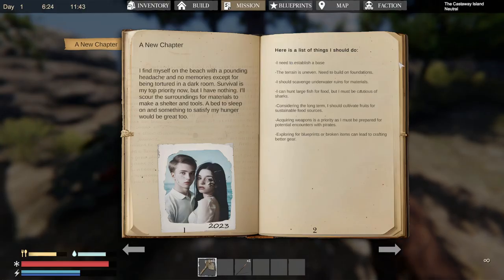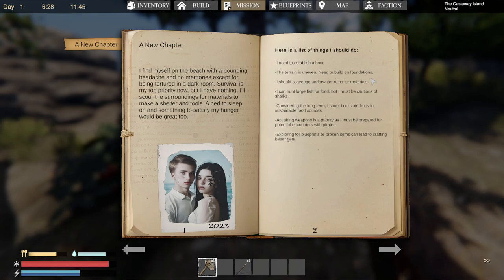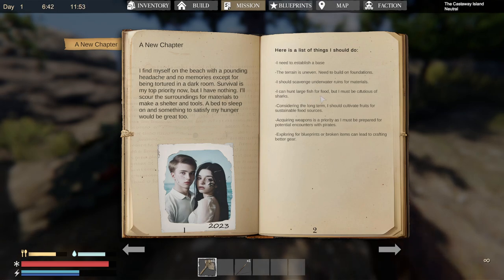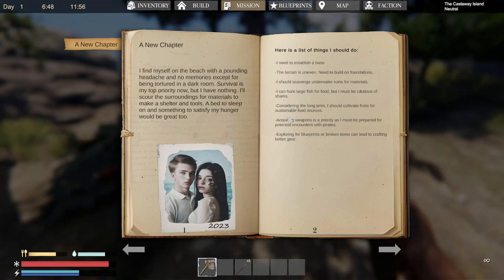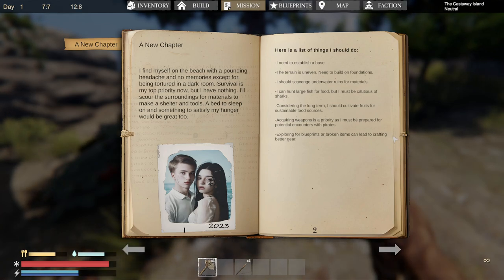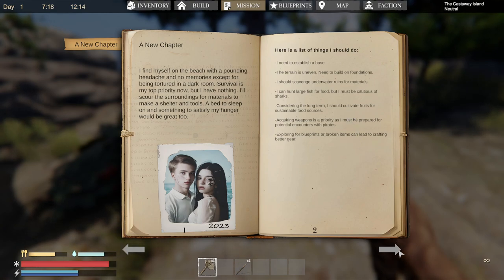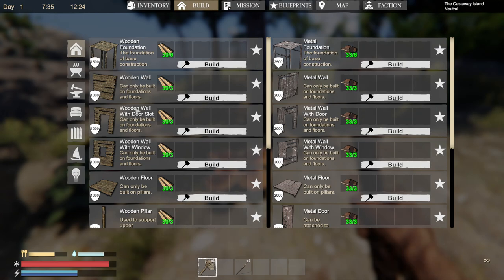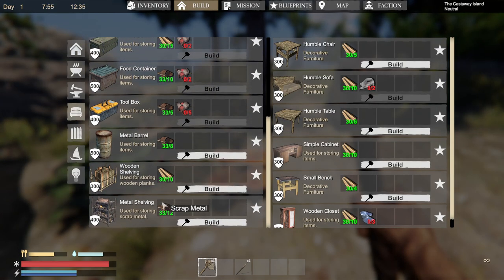Here's all the things I should do: I need to establish a base — the terrain is uneven, I need to build on foundations. I should scavenge underwater ruins for materials. I can hunt large fish for food, but I must be cautious of sharks. Considering the long term, I should cultivate fruits for sustainable food sources. Acquiring weapons is a priority as I must be prepared for potential encounters with pirates. Exploring for blueprints or broken items can lead to crafting better gear. Well, that's good to know. These are all the foundations we can make — they seem to have an armor rating, which I'd imagine can be destroyed by the pirates. There's already a lot of stuff here and I enjoy that quite a lot.